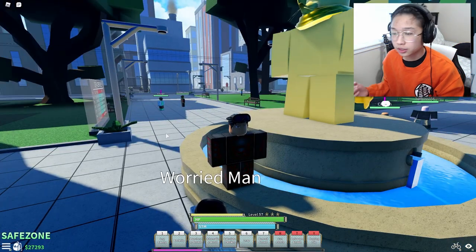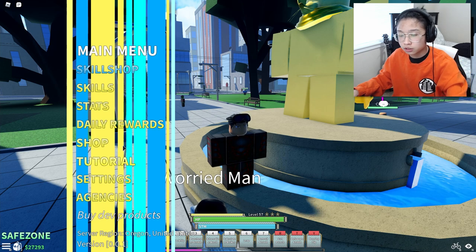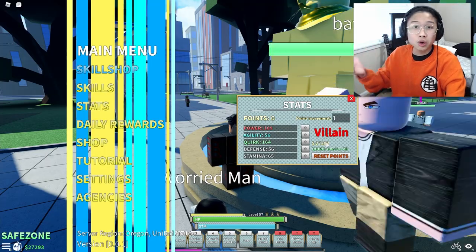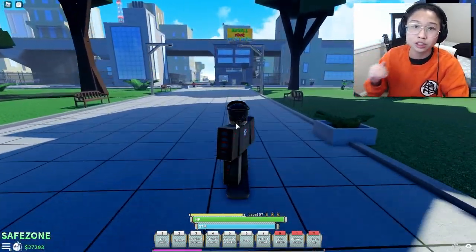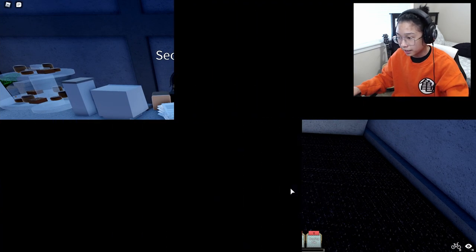So when you guys do join this game, right away I want you guys to not be confused. Click M and go straight into your stat system. The stats will help you figure out what quirk you have. If you have a very good quirk or you don't know what quirk you have, you can check by always going to the quirk research lab. All you have to do is go right inside and talk to this secretary — literally just say yes.